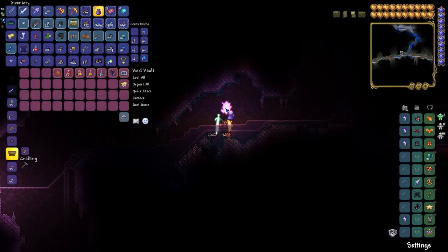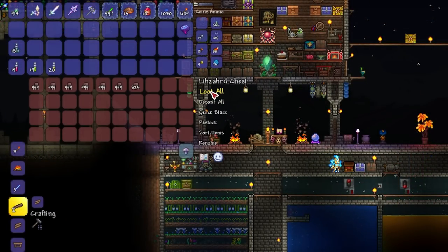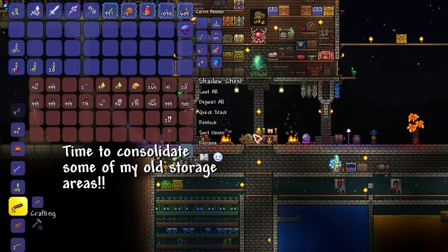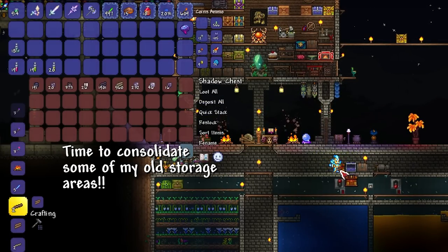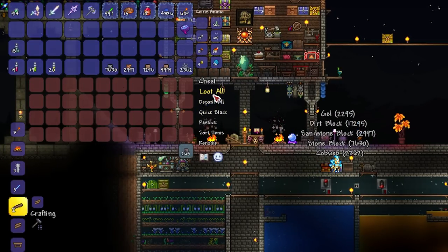There are quite a few changes that significantly enhance inventory management. The maximum stack size of nearly every stackable item has been increased to 9,999. No more filling your inventory with blocks of dirt, stone, and mud when making tunnels, and it will take a lot longer to fill up your storage chests now too.